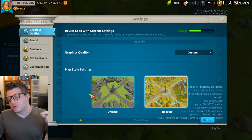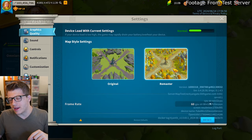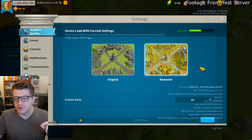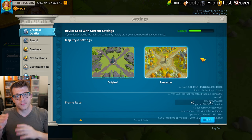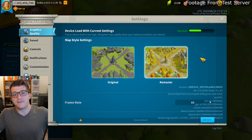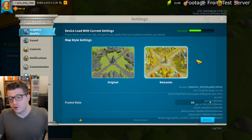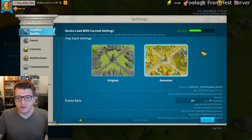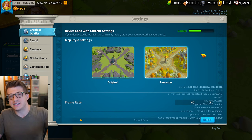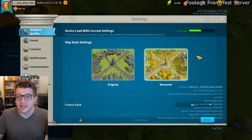It's worth noting that in the settings there is an option to change between the original graphics and the remastered graphics. I'm going to be 100% honest — I don't know if these settings are actually going to be present in the public version. This might be exclusive to the test server. I don't have any word from the devs, but I think in a perfect world the devs would want this option available for everybody.